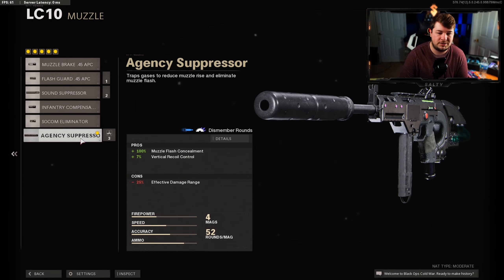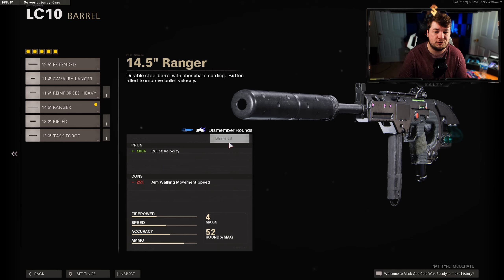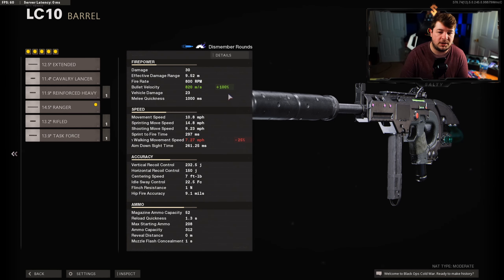I always use the Agency Suppressor on my LC10 — I feel like it just hits extremely well and I have zero complaints. We are sacrificing effective damage range so I can see why some people prefer the Infantry Compensator, but I don't really find issues with it and we get recoil control plus the ability to stay off the mini-map. For the barrel I have the 14.5 Inch Ranger — this gives us assault rifle-like bullet velocity at 820 meters per second, making it easy to take those medium range engagements and making bullets connect quickly at longer ranges. The effective damage range is 9.52 meters but we have the great fire rate to make up for it.